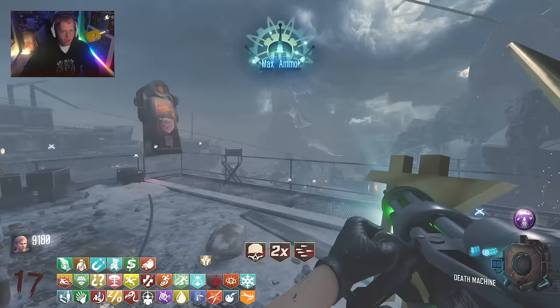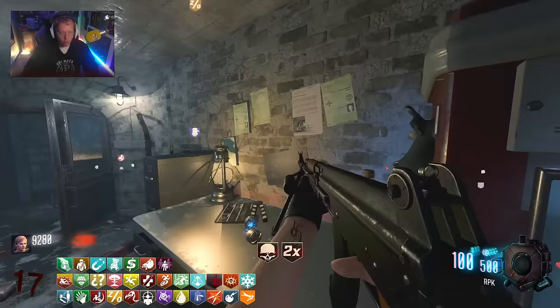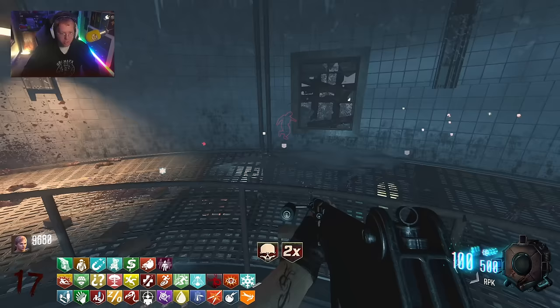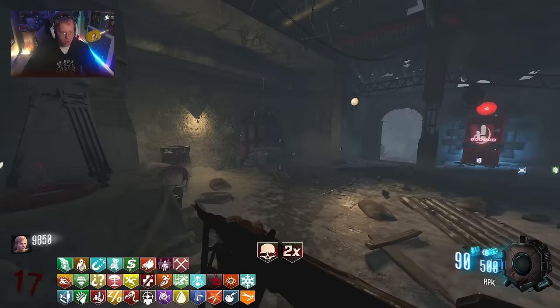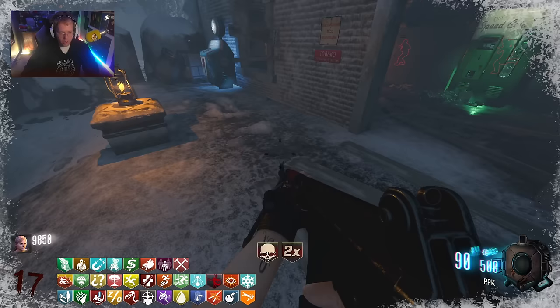I'm going to make a guess - that last piece of paper has to be at Stamina Up. I'm going to go check there again. Repairman Rum repairs windows instantly - oh, this was that perk that when I repaired the windows it gave me a bunch of points. That's really good on a map like Call the Dead with all these windows on the lighthouse.